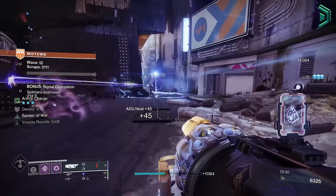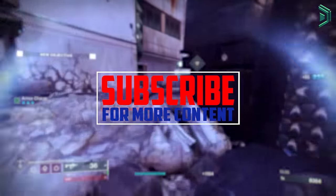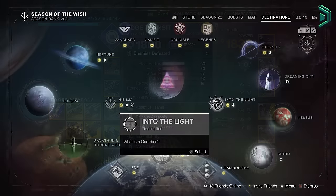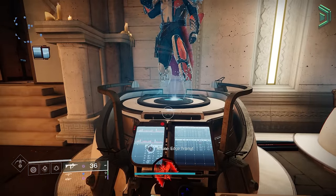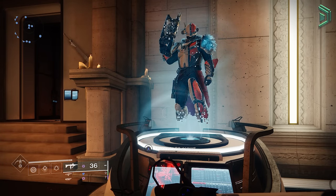Before we get into it, let me know below what roll you're chasing and if you find this video useful then a rating is much appreciated. Edge Transit is a returning void energy heavy grenade launcher, and to get this weapon you will need to farm it from the new Onslaught activity that launched with Into the Light. Once you've done the basic quests, make sure you do the grenade launcher quest from the Hall of Champions so you can attune the Edge Transit GL, increasing the chances of it dropping and getting those god rolls.